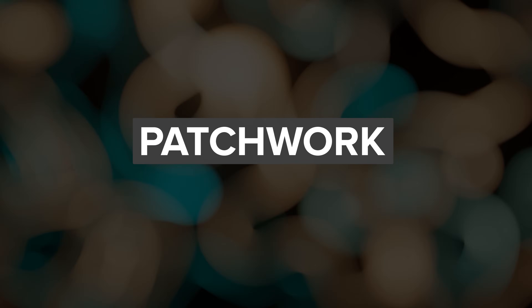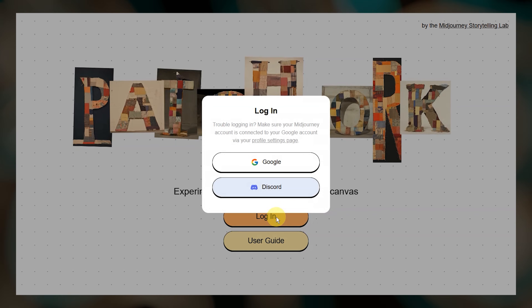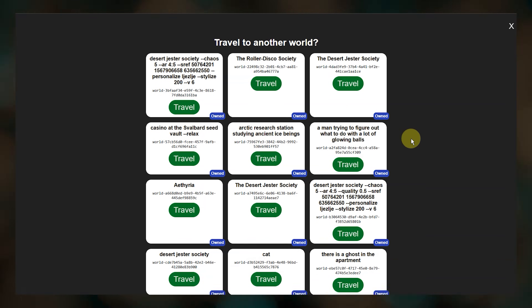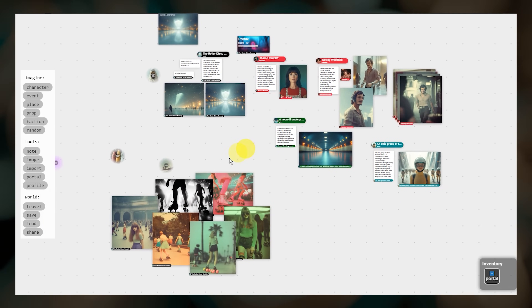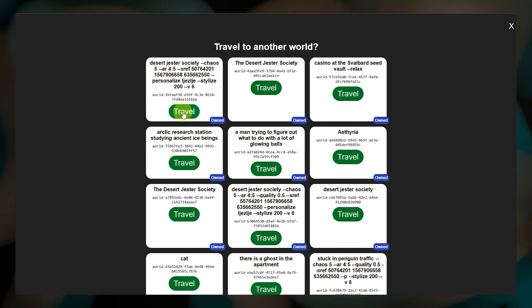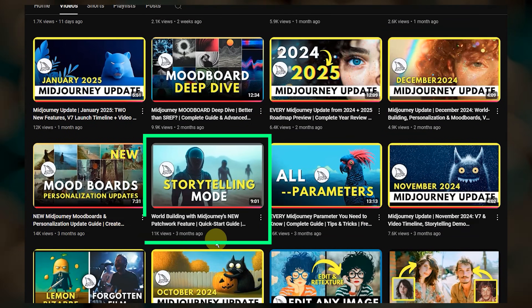I haven't talked about Patchwork in a while. This is Midjourney's storytelling and worldbuilding tool. Go to patchwork.midjourney.com and you'll see a new login interface that lets you use either Google or Discord to log in. Once you log in, you'll see a list of worlds with yours at the top, and you can scroll down to visit other worlds that people have made accessible. Once you click into a world, there's also a new travel button that takes you back to this page, making it easier to travel between worlds. Patchwork is in research mode with a lot of ongoing development this year, including creating threads for rapid story sequence building. To learn the basics of Patchwork, check out this demo video on my channel.